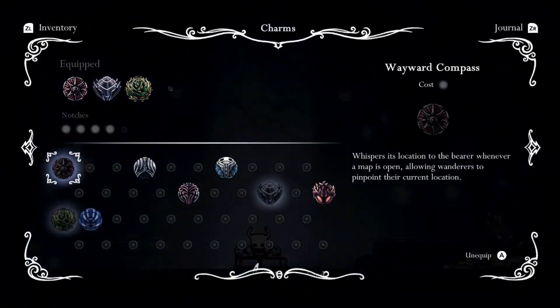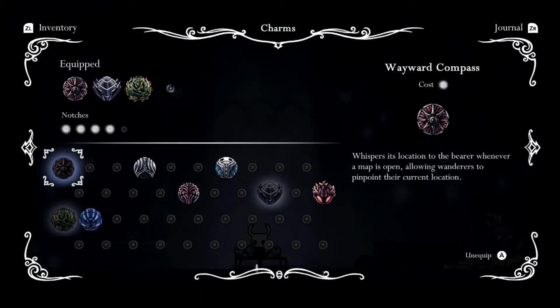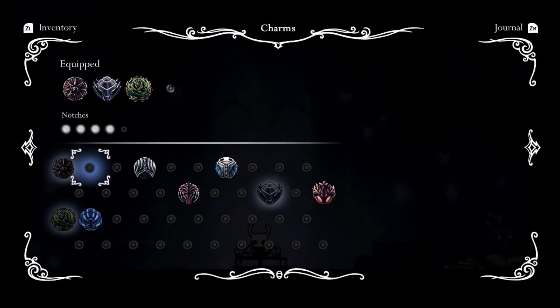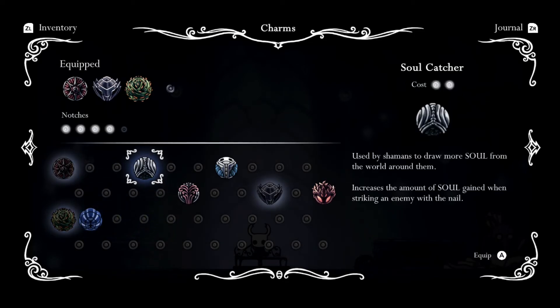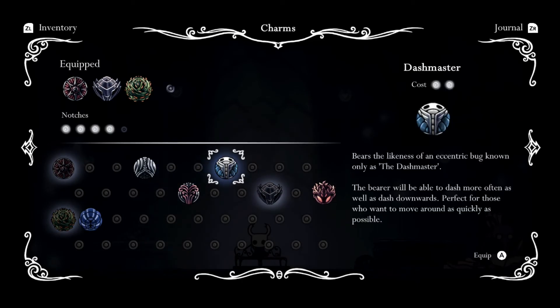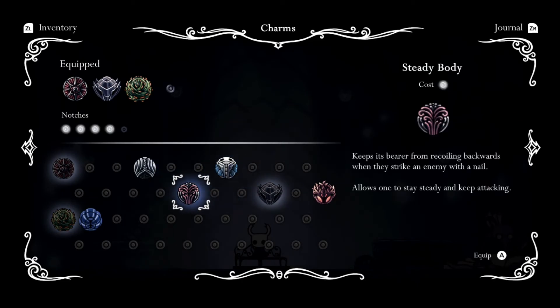I do want to check the charms. See if there's anything else. Oh, we do have another charm slot. So I guess if we want to take out the thorns, we can dash more. This will keep us from being knocked back.